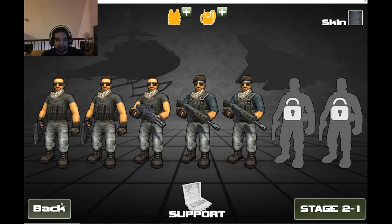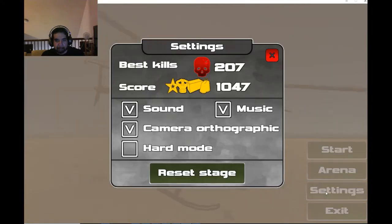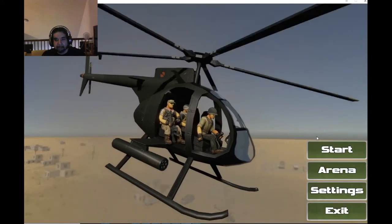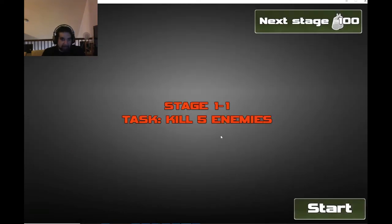It starts me on stage 2-1 — let me see if I can change that. Yeah, we'll go ahead and reset the stage so you can see what it looks like from the beginning. Stage 1-1, gonna roll through it rather quickly — easy, kill five enemies.